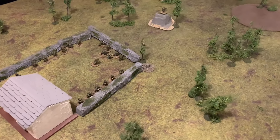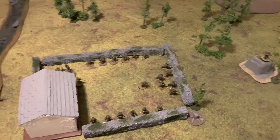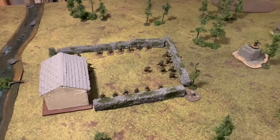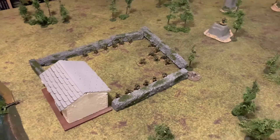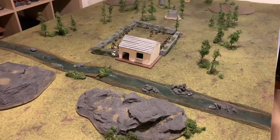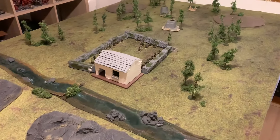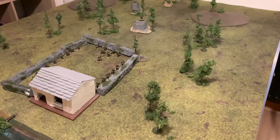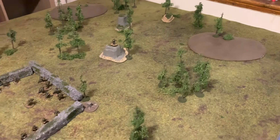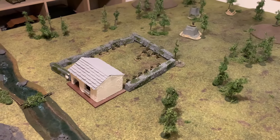The scenario is 'Surrounded' — simple kill points. The Americans start defending a position in the center of the board. The Germans get the first wave with half their units rounded down; the Americans start with half rounded up. Everything else goes into reserve and comes on from turn two from any table edge except the one just used, which resets each turn.